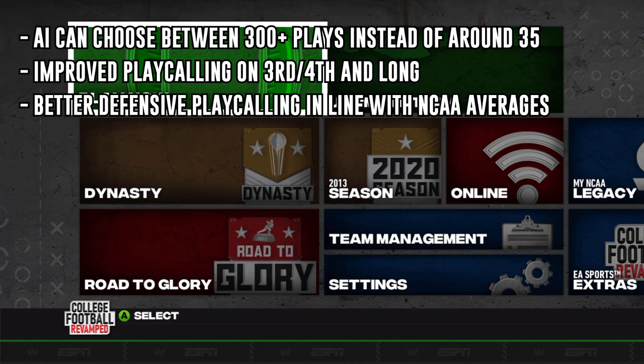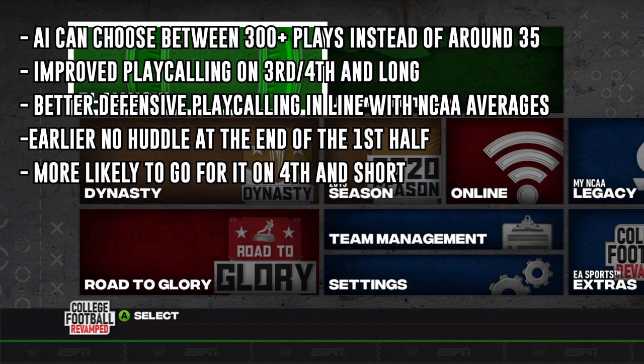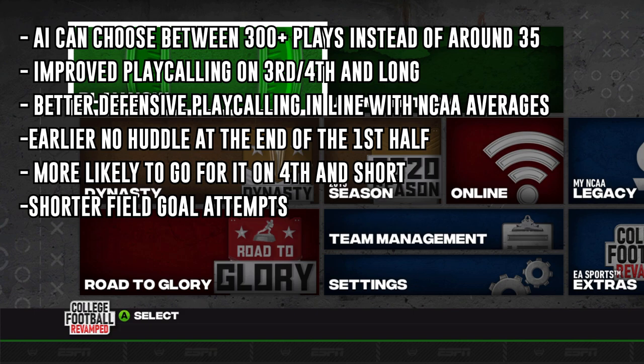Not just the play calling, but some logic changes too. Teams will start to go no-huddle from the two-minute mark instead of the one-minute mark more frequently in the second quarter, giving more sense of urgency. On fourth and short, the AI is going to be more likely to go for it. The field goal threshold has been reduced by three yards, so if you like to cheese the kick return for a kick-six, that's going to be a little bit less likely.